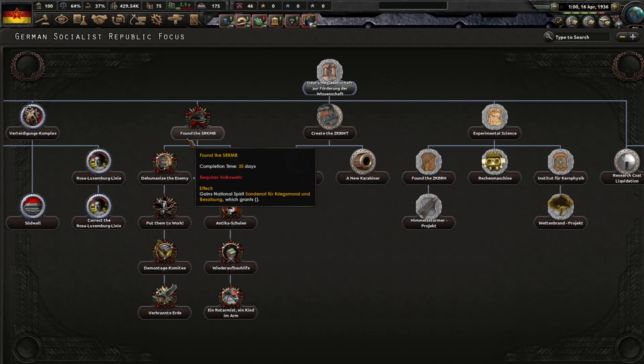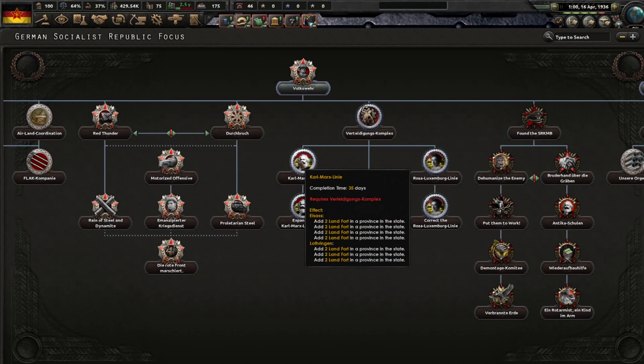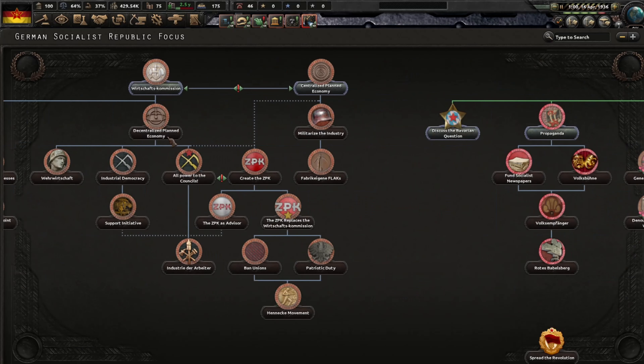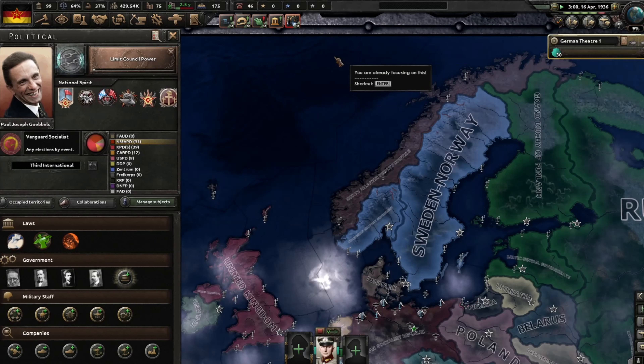I'm looking right now at the focus to see what I should do, because it's just 1936 and I don't want to attack someone yet. So I'm going to go through that branch to those focuses.